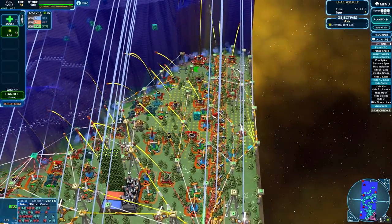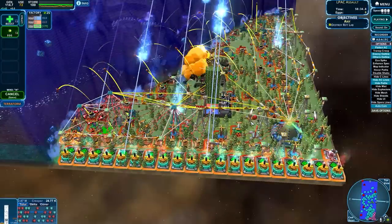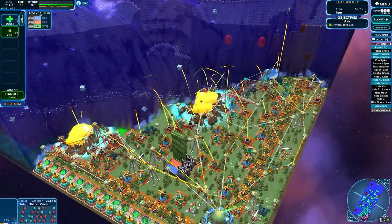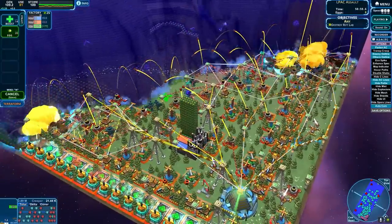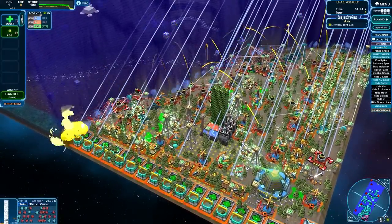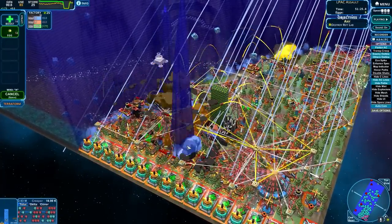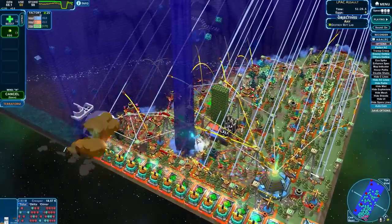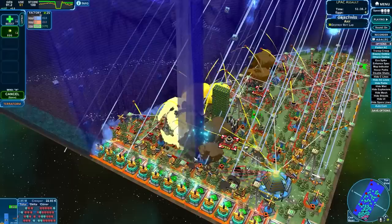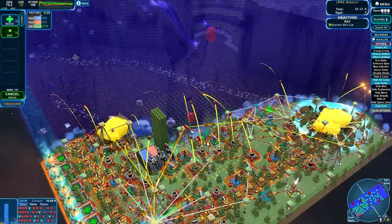Spores doing spore things — hit the base, good job. Blobs not having the best time making it in, but they got a couple of buildings. Maybe just more skimmers. That was a good skimmer — it turned off a ton of their base. Absolutely brutal. Just one must have hit the main HQ and their entire base shut down for a few seconds. That is not what you want during this level of attack. Blobs are just making it deeper every time.